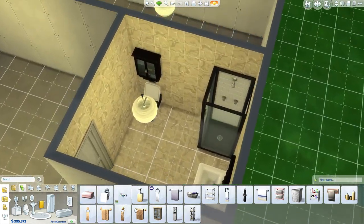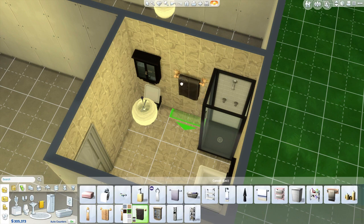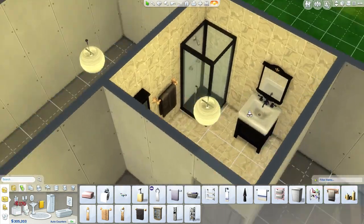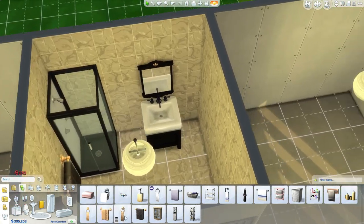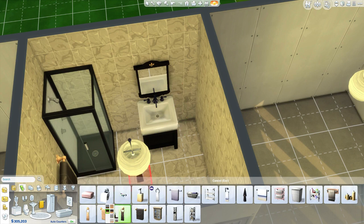Now let's get some towels and other tiny little remedies in here - otherwise how are you going to dry your booty off when you get out of the shower? We're going to have a towel. And then you've got to have a little hand towel to dry your hands off. Let's get that right there.